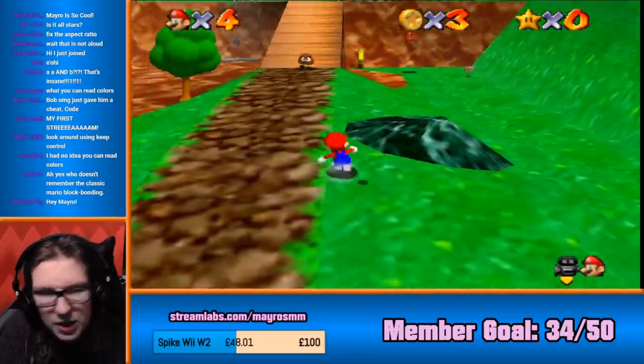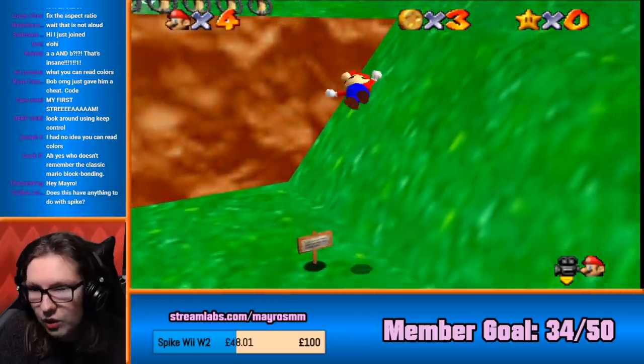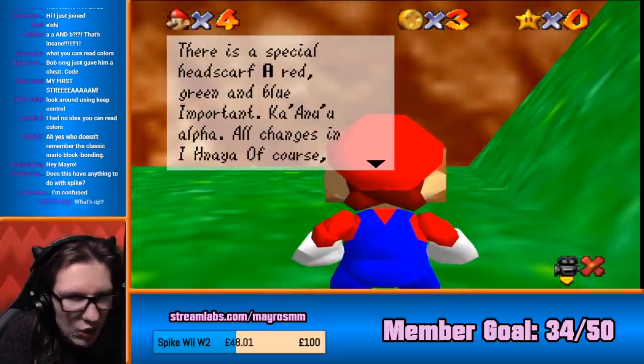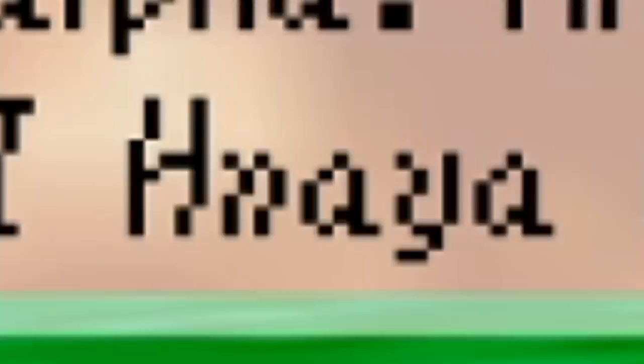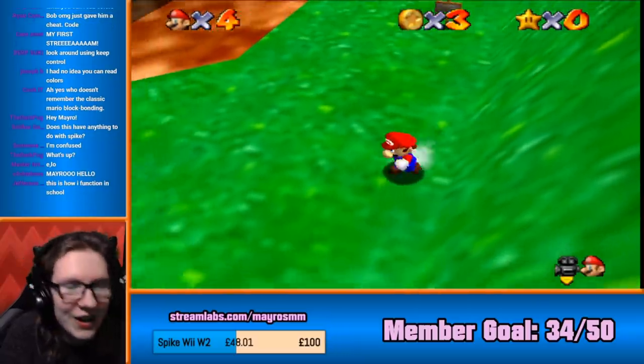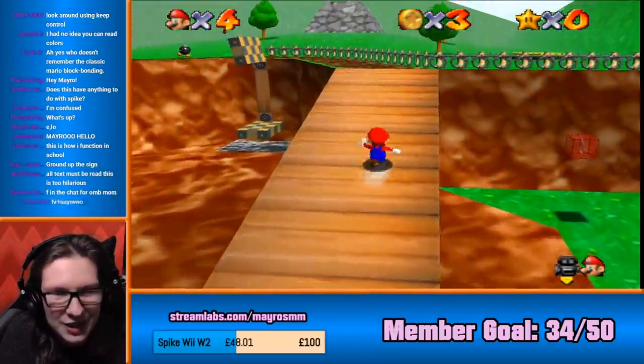That's some Goombas. There's gonna be a lot of signs to read, but I think that's what we're here for, really. There's a special headscarf, a red, green, and blue. Important. Ka-an-gu-a-alpha. All changes in Aiyu-yagu. Of course, this is how I function in school. Relatable.